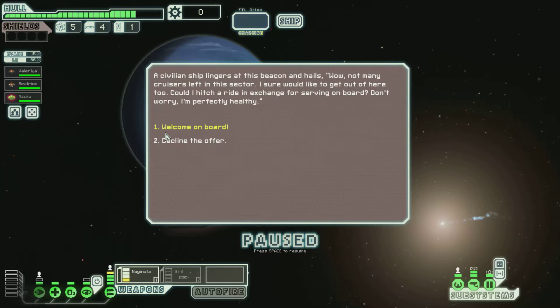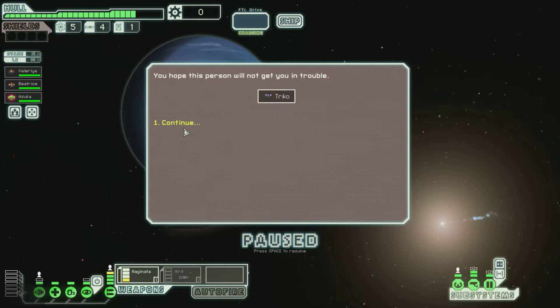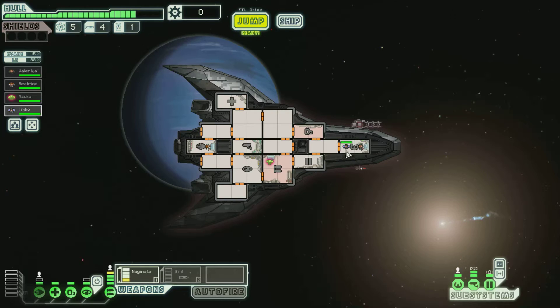A civilian ship liner at the beacon hails you. Not many cruisers left in this sector. I sure would like to get out of here too. Could I hitch a ride? Sure — welcome aboard. If you try anything, I'm killing you. We hope this person will not get into trouble. Trico. I want you to man the oxygen room — freshest air in the house. Not really.